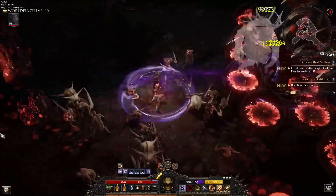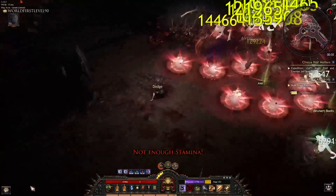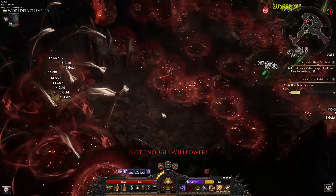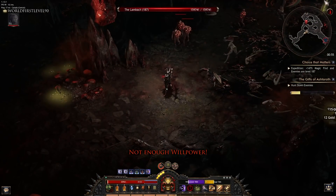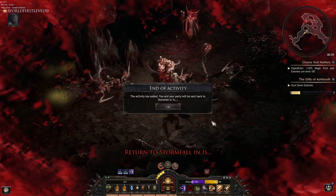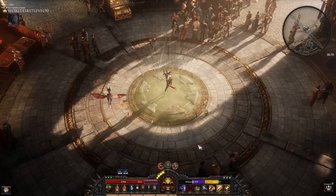You get your Rage back with Aether Jump. Pretty much everything dies very easily, and that's about the build. Let's go back to town and I'll go over all my skills, my gear, my passive tree — everything.